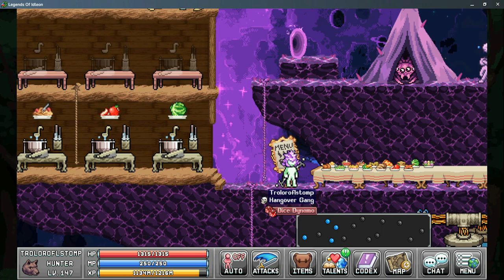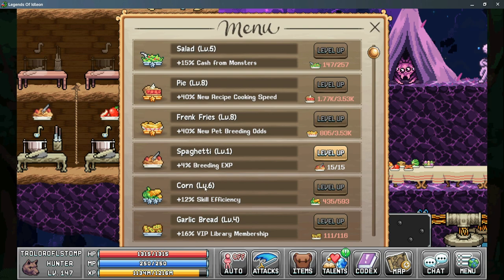The World 4 cooking skill also allows you to gain more skill efficiency, as early as unlocking corn — which gives 2% skill efficiency per level. There are multiple things that increase skill efficiency throughout the cooking menu as you get to higher cooking levels.